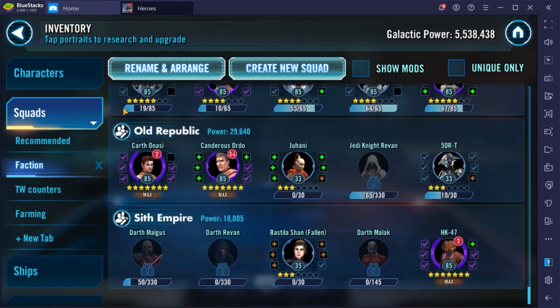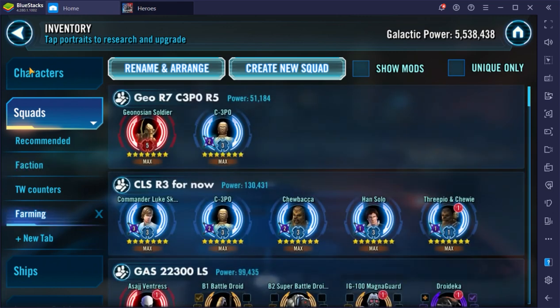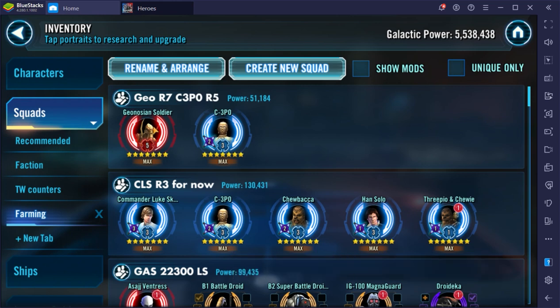Now let's go to my farming plan. Right now I am looking at getting Geonosian Soldier up to Relic 7 with the rest of his squad — simply because of ships. Recently I dropped out of the top 50 in fleet and I didn't care for that, so I decided to Relic 7 all my Geonosian pilots so that won't happen again for a while.